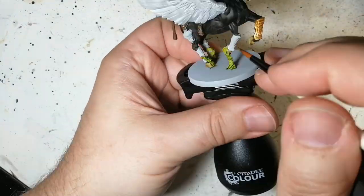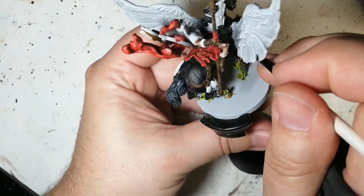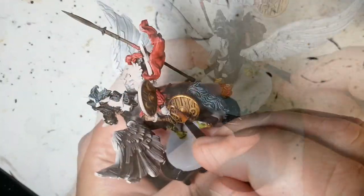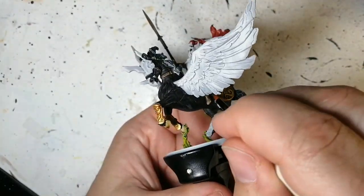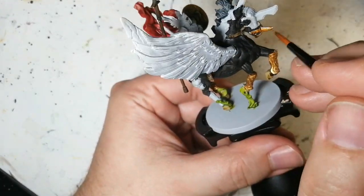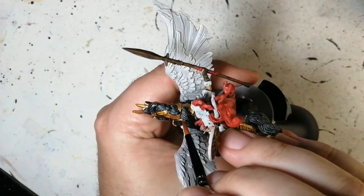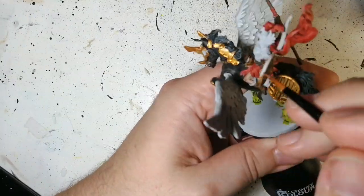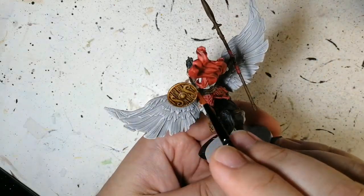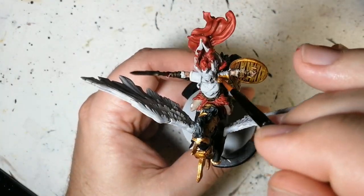Retributor Armor now — we're doing this on all the armor on the horse as well as the Valkyrie herself. There is a lot of armor here, so I skip ahead quite a bit. This is at eight times speed because it took a long time to paint due to all the details on the shields and all her armor. Just take your time with the Retributor Armor and you'll get the coverage and color you want. I did forget one of the shields' details — those little lines and the big dot in the middle — but I come back and fix that off camera.